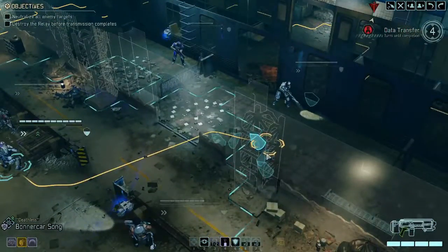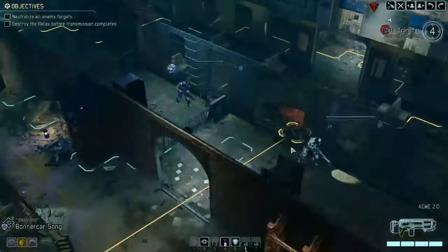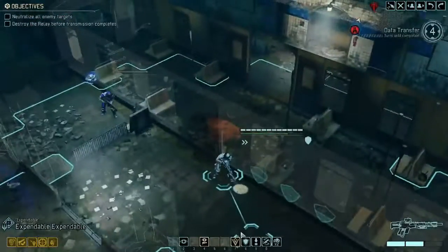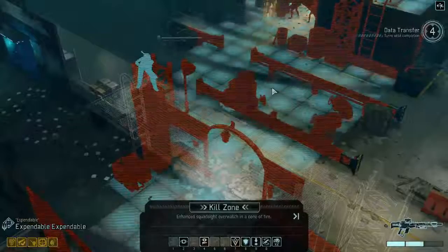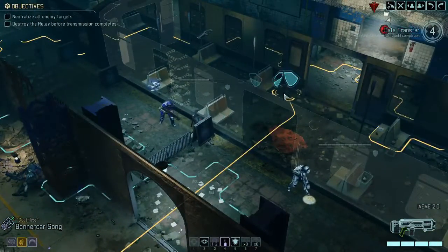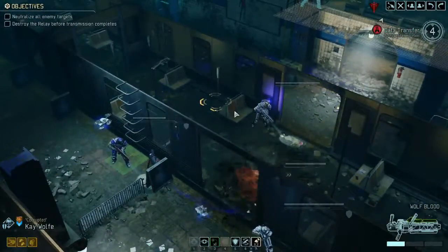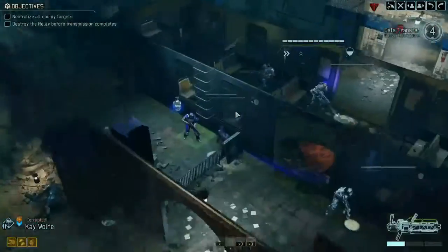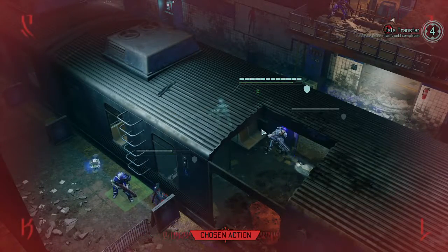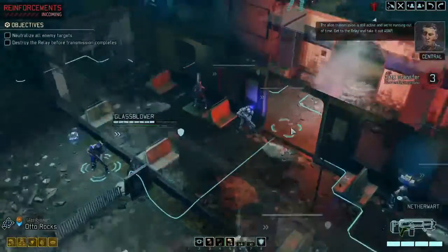They'll probably be moving now. I'm gonna set her on overwatch because once we get close, they're probably gonna start moving towards us. I don't know if that'll help at all, but that's what we got. Let's try and just move forward - can't really waste time. That was probably a waste - yeah, that didn't alert anyone. I doubt they're coming towards us, so yeah that was a huge goddamn waste. Alien transmission is still active and we're running out of time - get to the relay and take it out ASAP.